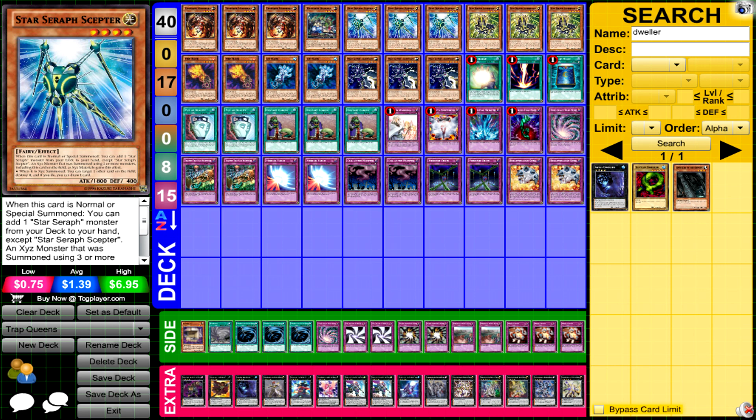For the traps, he ran one Warning, one Emptiness, one Torrential, one Bottomless, one Time-Space Trap Hole, double Trap Trick Trap Hole Nightmare, double Mirror Force, double Call of the Haunted, double Fiendish Chain, and double Breakthrough Skill. I don't really agree with Time-Space or double Trap Trick Trap Hole Nightmare — I probably would have run a third Fiendish Chain — but obviously it worked well for him. They're searchable cards with Trap Tricks via Remilia and give options with Diana.